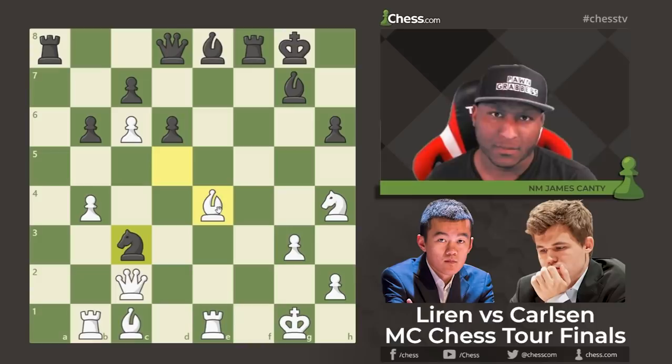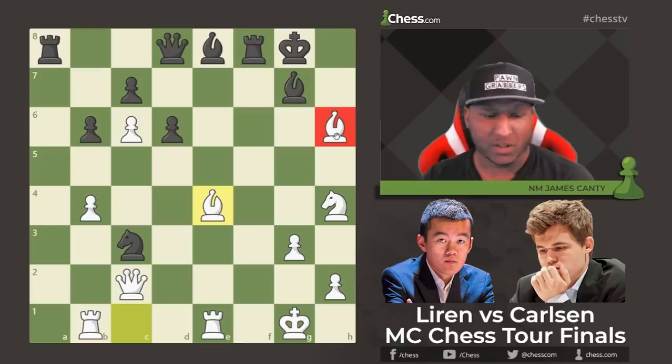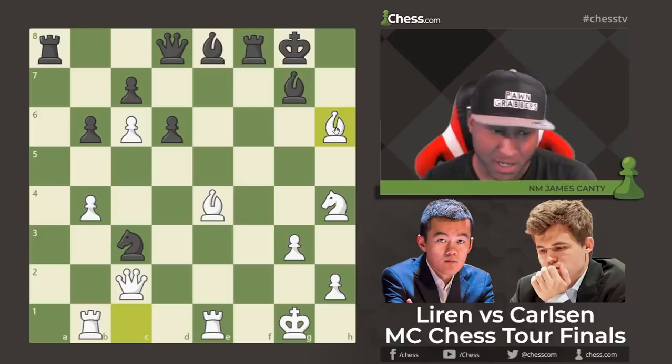Here it is — Ding went into the lab, you can see him on camera with his head in his hands, and he played Bishop takes h6! Wow — it's on the board. If Knight takes the rook, we can take the bishop and come around to take the knight. There are many things that can happen; I do not want this happening to me with the black pieces. Magnus didn't even capture it.